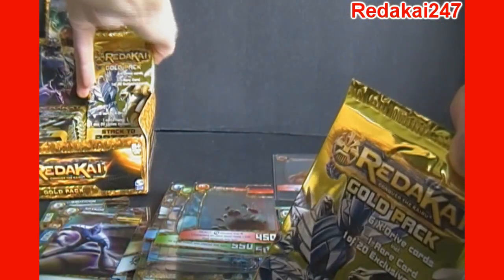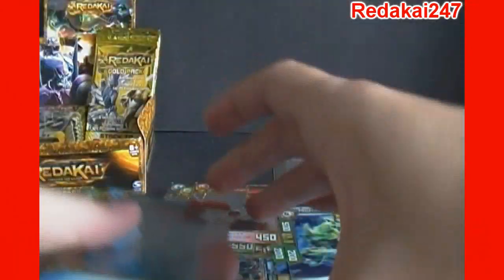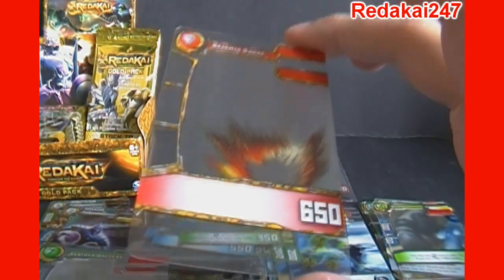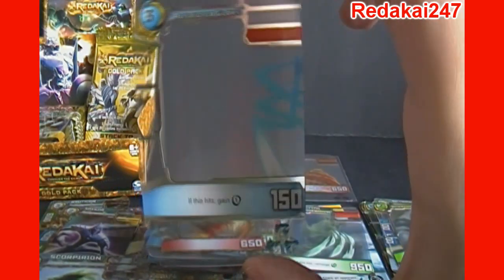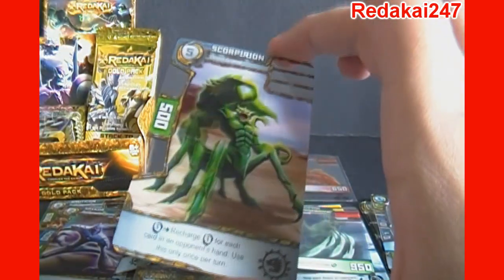So this is pack number eight. We've got four left on that side, so this should be our eighth pack and that'll be our last one for the video. We've got Ear Splitter. Doom Jaws. Seismic Shake. Feather Daggers — don't know how a feather can be a dagger, but whatever. Reflected Glory. And our final card for part one here is Scorpion, a Green Animal.